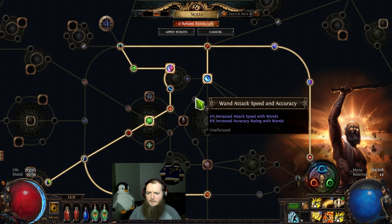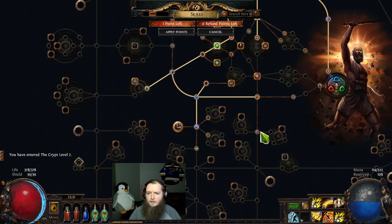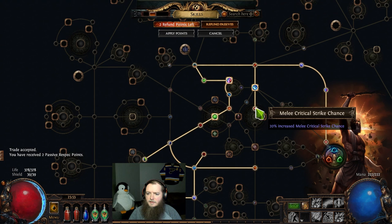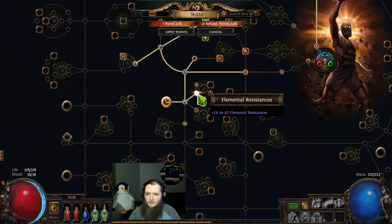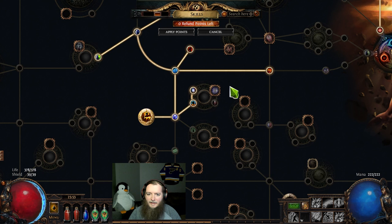Melee crit chance attacks with one-handed weapons. What do we got here? Plus one maximum endurance charges. Molten Shell. Next passive point is going to Call to Arms — two respect points, I can pull out of these. There's five all-res — let's peek this one. DOT with bleed, DOT for ailments from crits, with Arcing Blows — that's pretty solid for what I'm doing, I'm gonna have to grab that one.